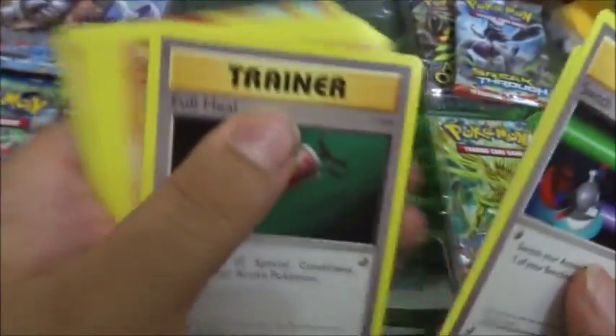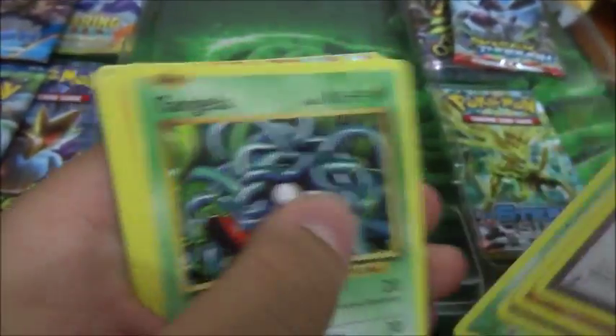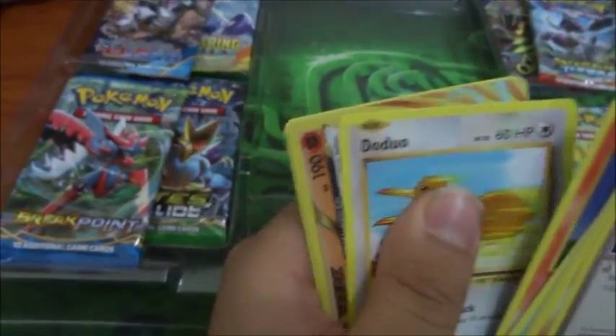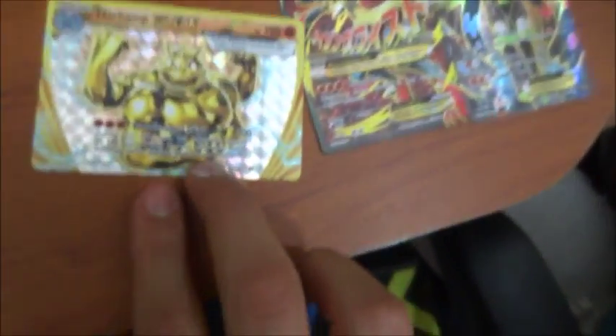We have Trainer Full Heal. I can already see a rare card at the back. We have the legendary Weedle, Tangela, Pinata, Doduo. Oh, Machamp Break! Damn. Oh my god, yes! That is good. Now it's gonna go right here next to the GX and the EXs.